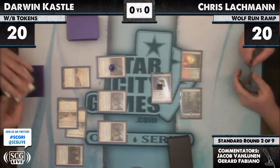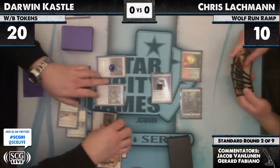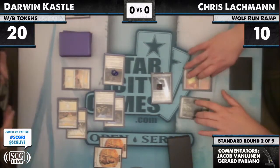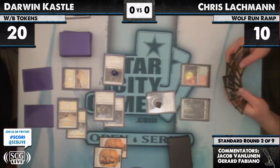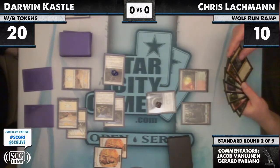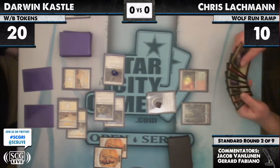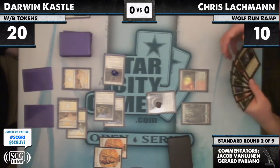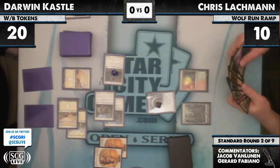Lachman's going to fall down to 10 life here — actually he's at 17 right now, but he'll fall to 10 with this attack. Not only that, he's dead next turn. Chris even has a Slagstorm in his hand and it just doesn't prevent him from dying. It needs like a Blastoderme deck. Whip Flare does nothing, Slagstorm does nothing. Devil's Play does nothing. He can Slagstorm and then play a chump blocker post-combat — if he has a Huntmaster, that would help a little.